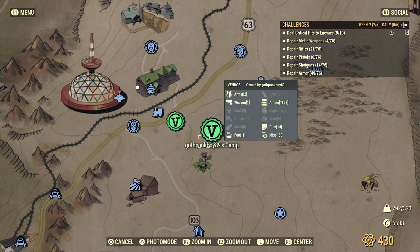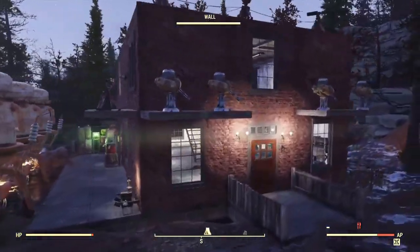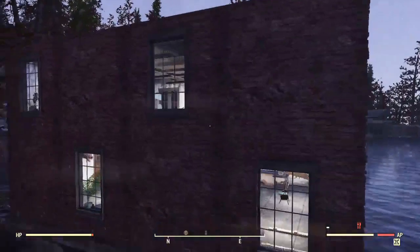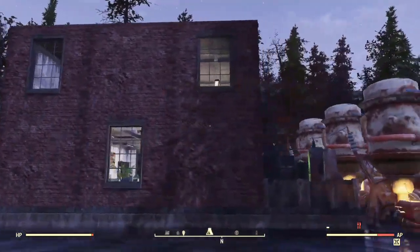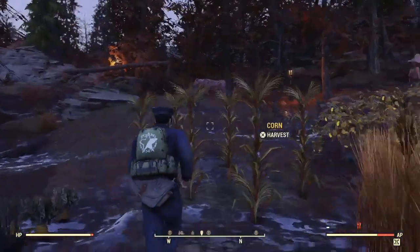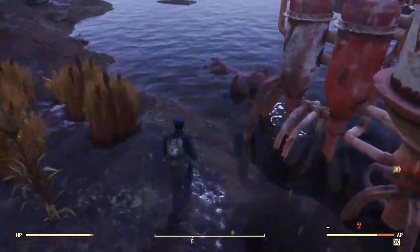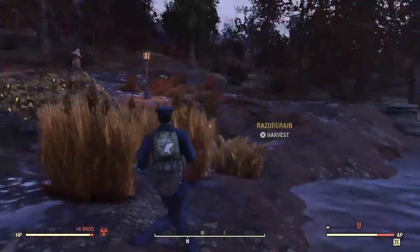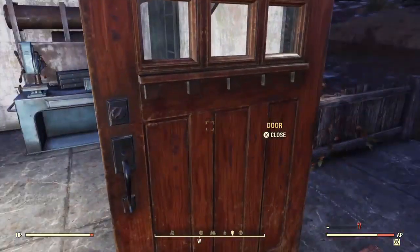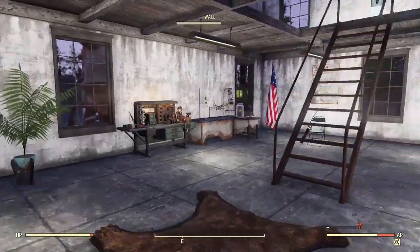This one was kind of blah — it's Goth Punk Boy 89. So this is your run-of-the-mill rectangle, actually a three by four so it's a rectangle. He's gone for the easy access windows, which I do approve of sometimes — it makes it nice to get inside if people have locked doors, though that's technically breaking and entering. He has two open water purifiers gaining him a point, and it's nice that he's down by the brahmin. The little gardening was kind of nice, but the design is basically just a rectangle with a flat roof, so it's getting a six.